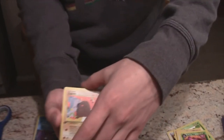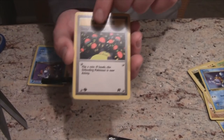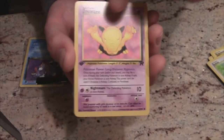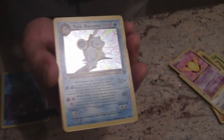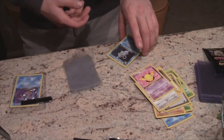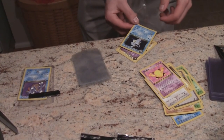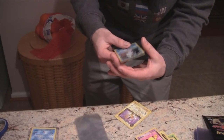Pack two: Diglett, Voltorb, Squirtle, Magnemite, Dratini, Drowzee... Dark Blastoise! Let's go! I love the reflection, I love the coloring — the Dark Blastoise art is so nice. Put the other cards down and don't touch the holographic parts. He just dropped it from a gem mint 10 to a 7, which is basically might as well be burnt in fire.